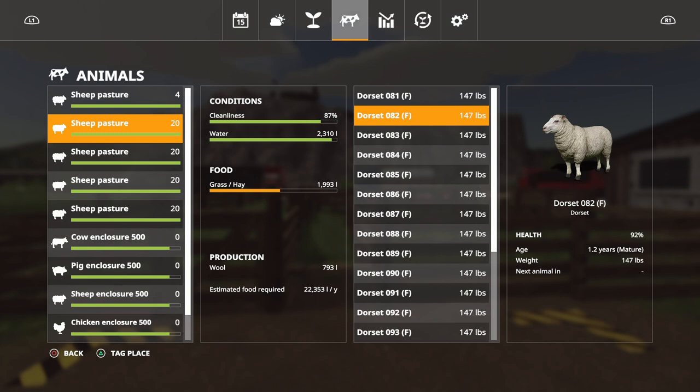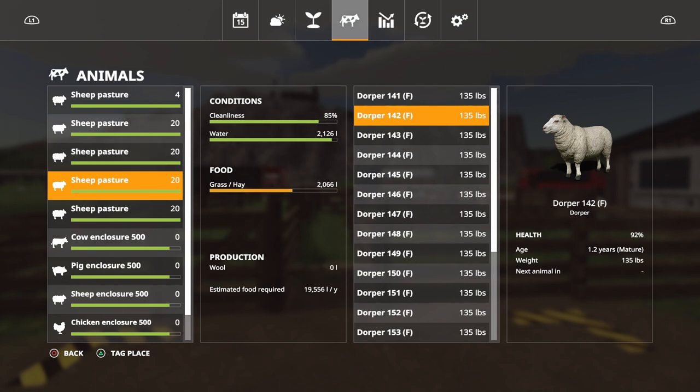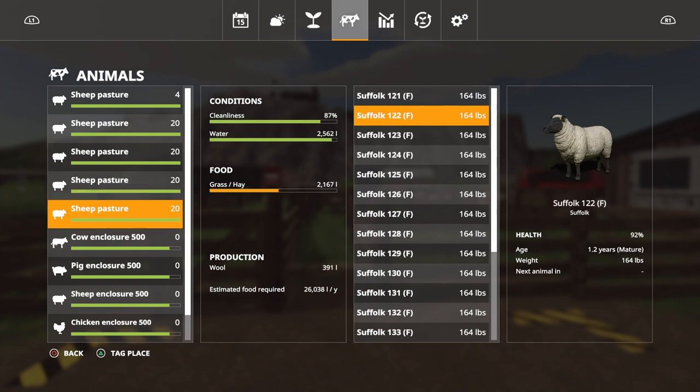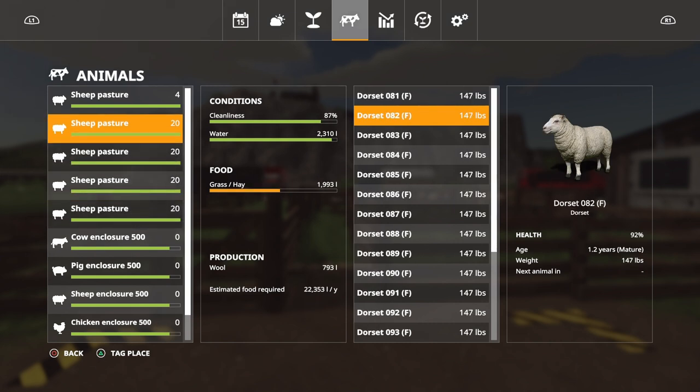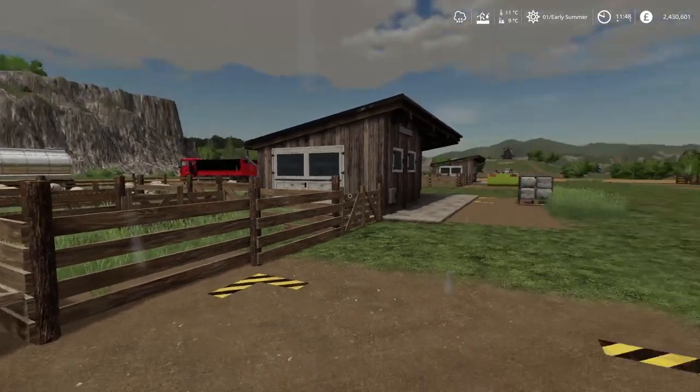The Dorsets were originally 131 pounds and now they're 147 pounds. The Merinos were 110 and now they're 115. The Suffolks were 154 pounds and now they've gone up to 164 pounds. The weight on all of them has gone up, which makes a big difference depending on which one you use - it makes the game a little bit more interesting.